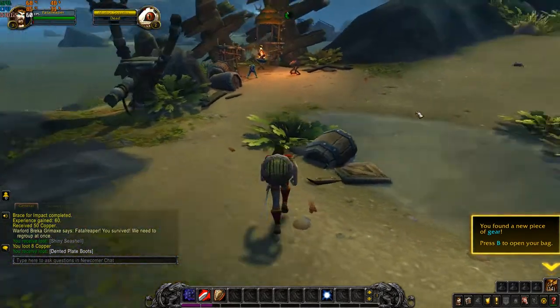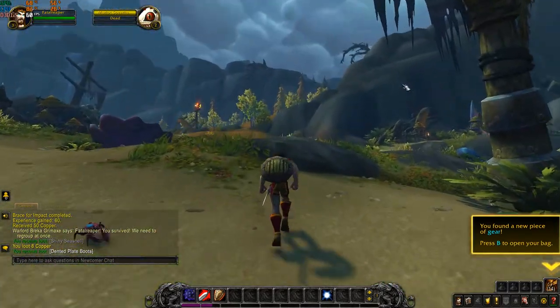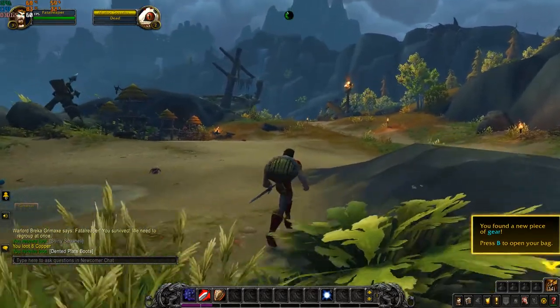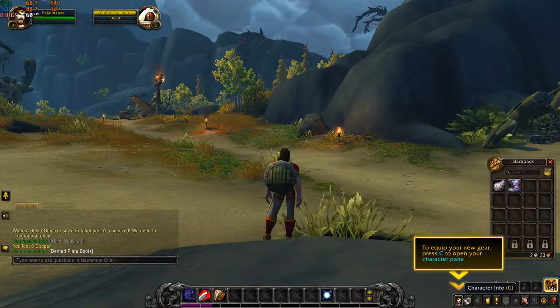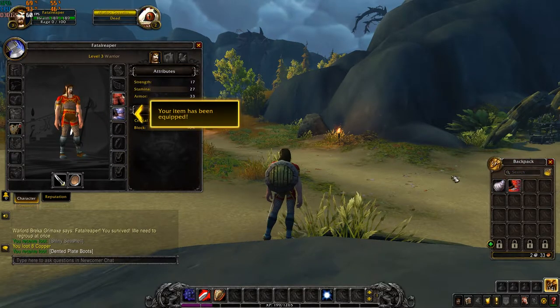As you can see here, we are just playing a quick run through of World of Warcraft, just running around the map. This is Ultra settings — I do put everything on Ultra, on High Ultra I believe it was called — so everything is completely running Ultra, and it is capped at 60 frames.